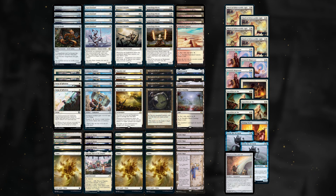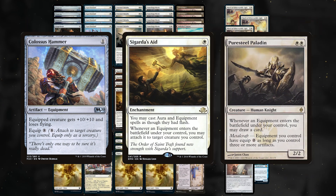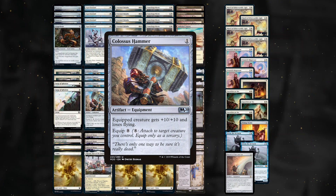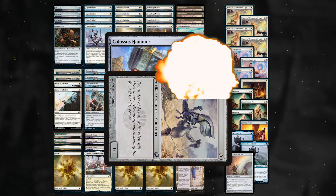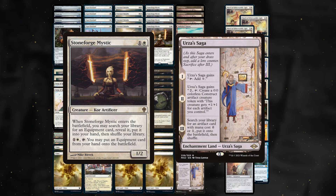Hammer is the aggro deck of Modern. The basic premise of the deck is using the namesake Colossus Hammer in conjunction with three equip effects to provide your creatures with an enormous power boost at a low mana cost. Once attached, you can end the game in just a couple of hits. Dawnforge Mystic and Urza's Saga provide consistency to the deck, finding your Colossus Hammers.